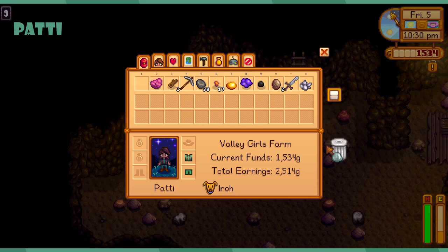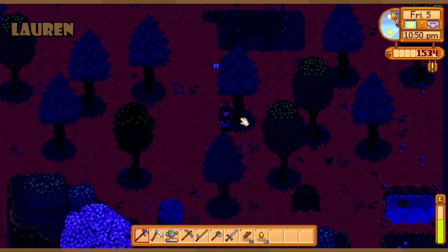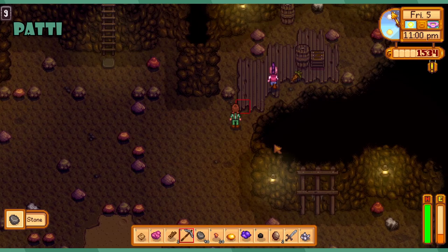We do love goodies! I got an earth crystal, quartz, topaz, and an amethyst. Do you have anything that needs to be donated to Gunther? Just the topaz I would think. Oh there's a cave carrot — we need one of those for a bundle I think.